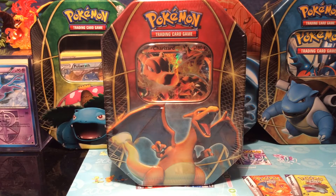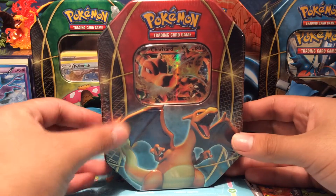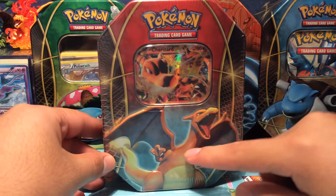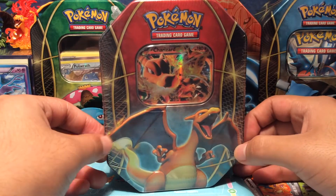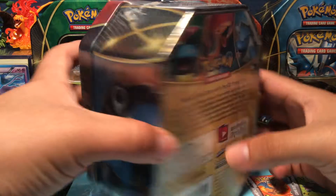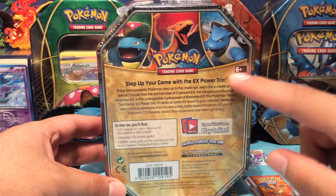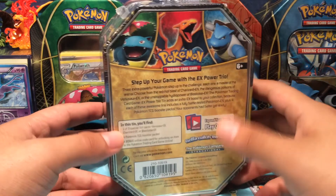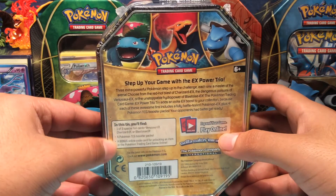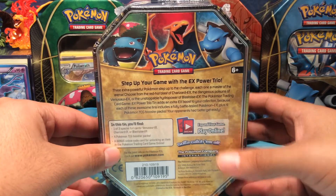Alright, let's get right into opening the Charizard Power Trio tin. Here we go — as you guys can see we got Charizard right here looking pretty boss. Let's switch to the back: we got Blastoise, Charizard, and Venusaur on the back of the tin.